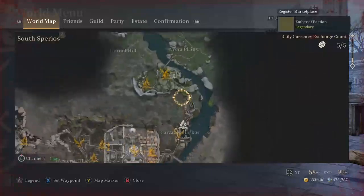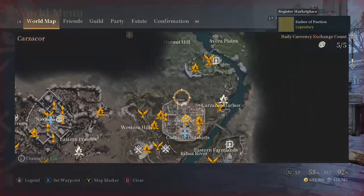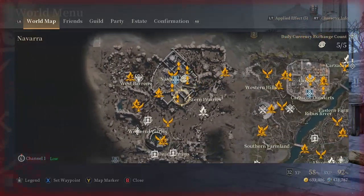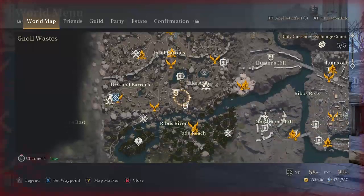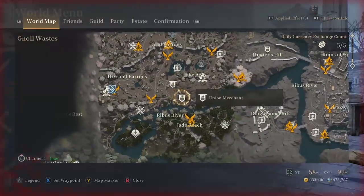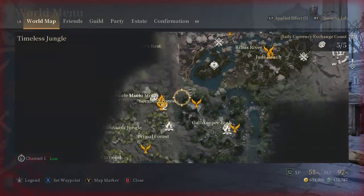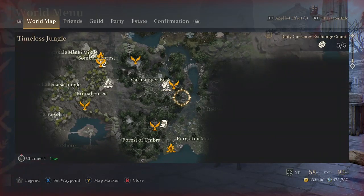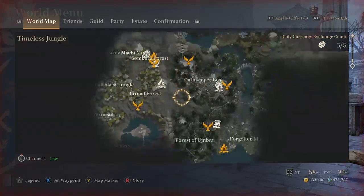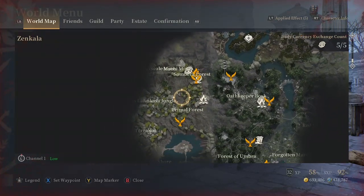So from here in the Wolf King area, explore everywhere. Come down this way, make a left to open up this side of the map, go all the way down into Jade Reach to unlock that side, then come back towards the Dry Sand Barons, keep going downward into the Timeless Jungle to open up that side of the map and get those bag space rewards.